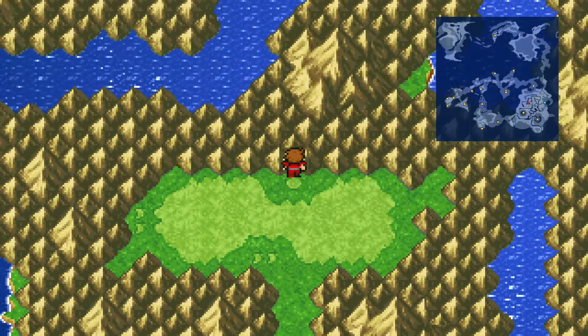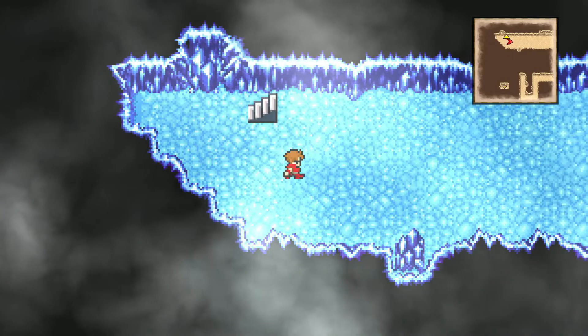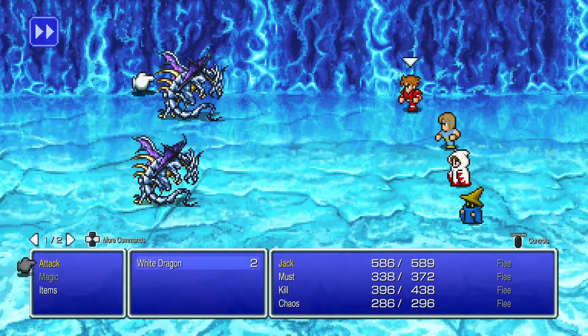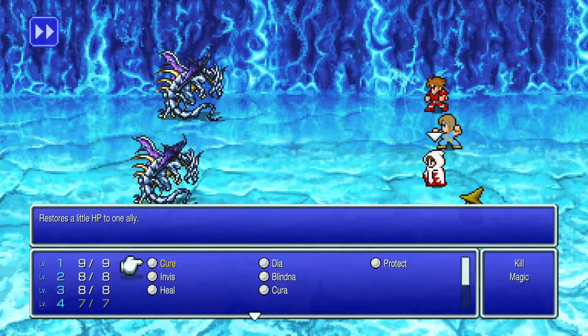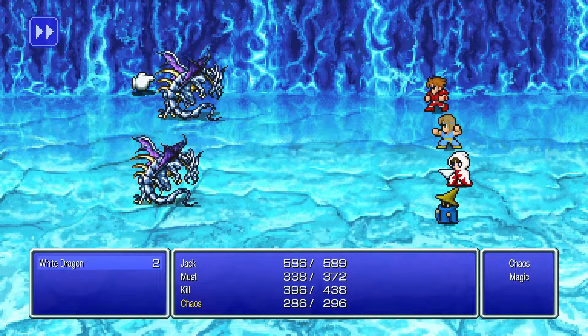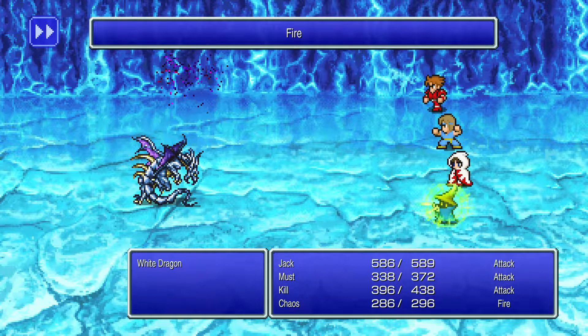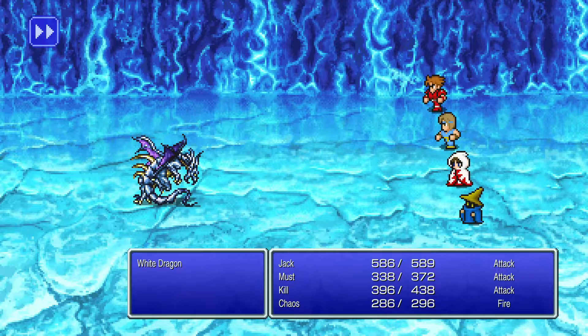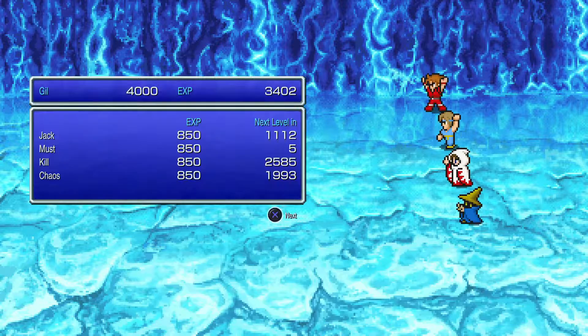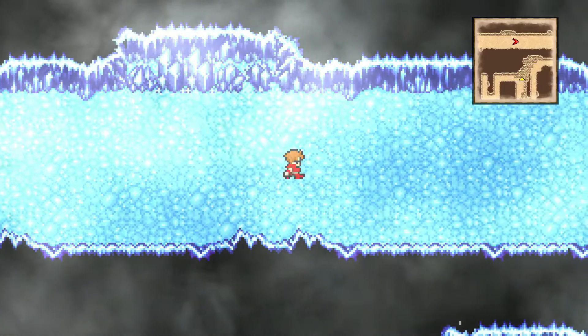This is where we want to go — the Cavern of Ice. Here we can find more monsters. I probably don't need to be using magic for these monsters; they're pretty weak.